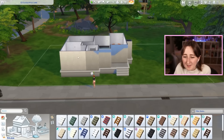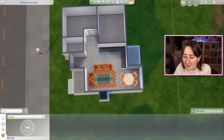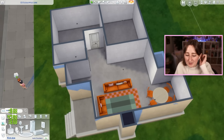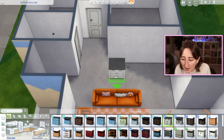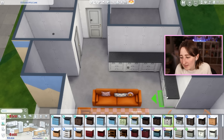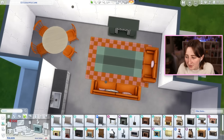It depends what windows I want in the front. I'm also not sure if I want this to be base game only — I think I may let myself use just a couple of packs. These counters are 150 simoleons, but what if I use these Parenthood counters instead? The fireplace is only 300, which is actually a miracle.